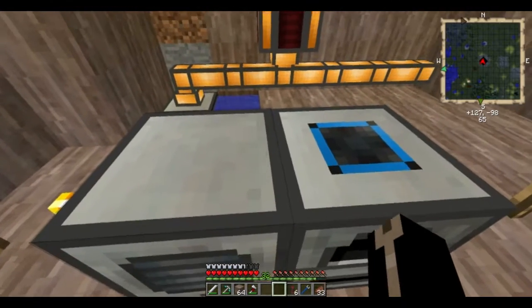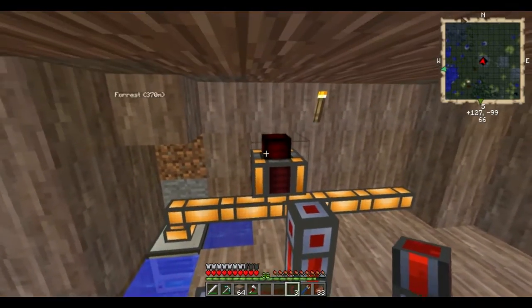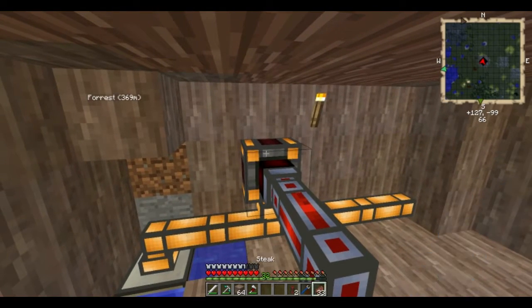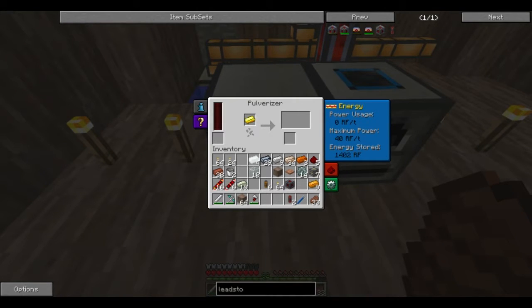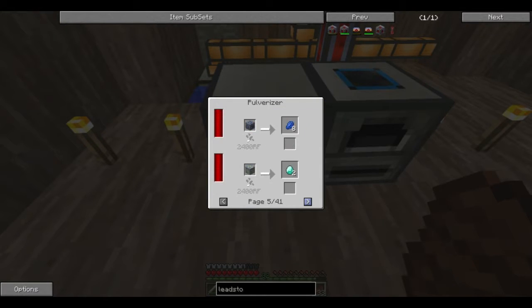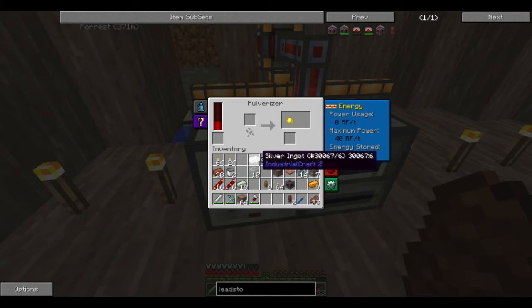I just want a gold and a silver, so I just need to get a little bit of energy here. Give that a twonk, stick a stack of charcoal in it, and it should start producing fairly quickly. There we go — it's storing up energy before it does anything, storing up 2,000-3,000 before it moves. And the pulverizer, as you might have guessed, just pulverizes stuff. It's basically your macerator, but since I'm really not going to be using much industrial craft in this mod, I'm going to go mostly thermal expansion.